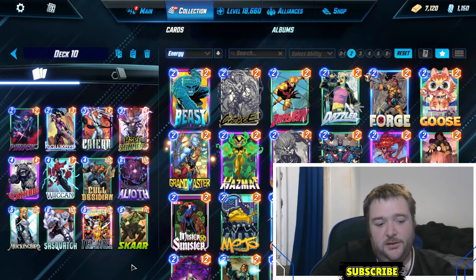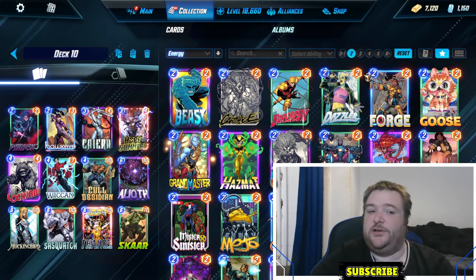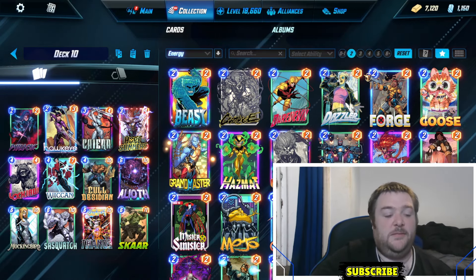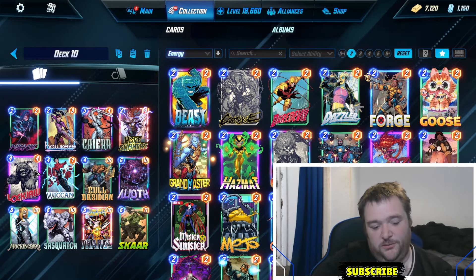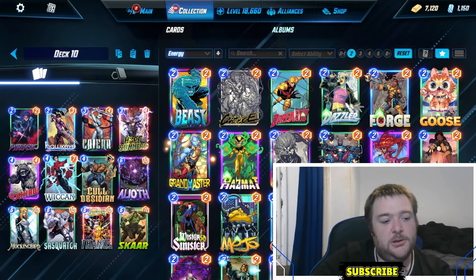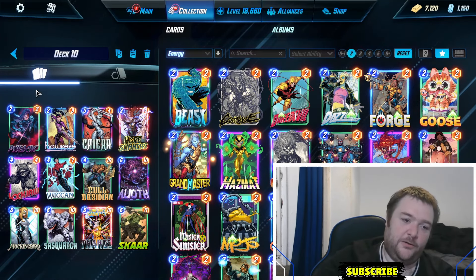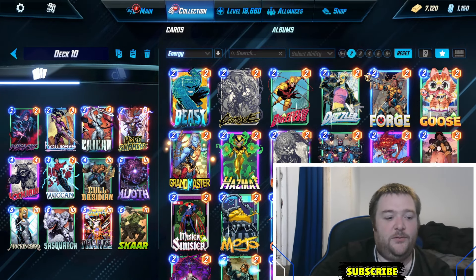Lastly we have Thanos. He's got his stones back down to one, and Lockjaw got changed so you can put more stuff in him on the turn — back to his old self, which was a buff a little while ago. Pretty much throw stuff in the dog, hopefully the dog draws something good. Pretty standard.